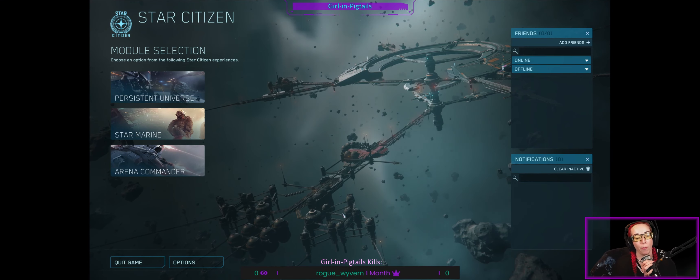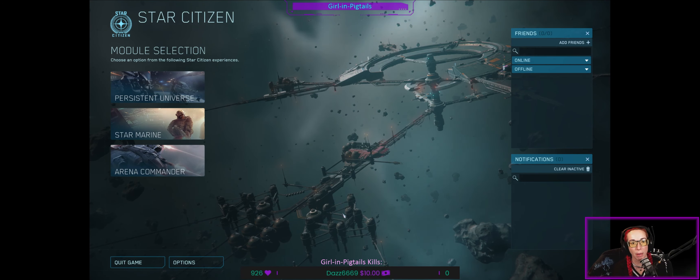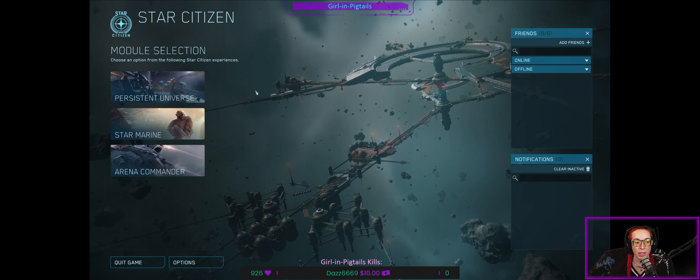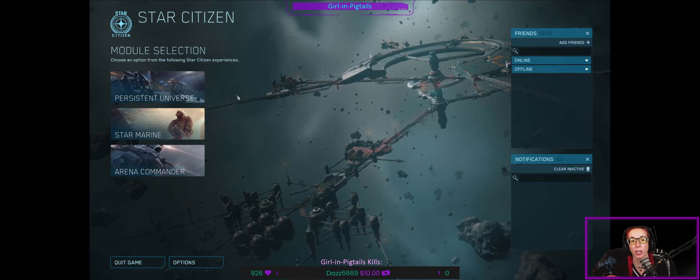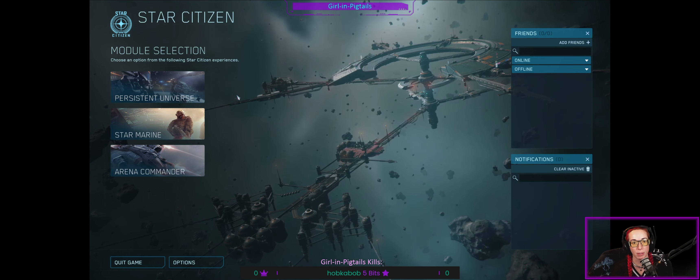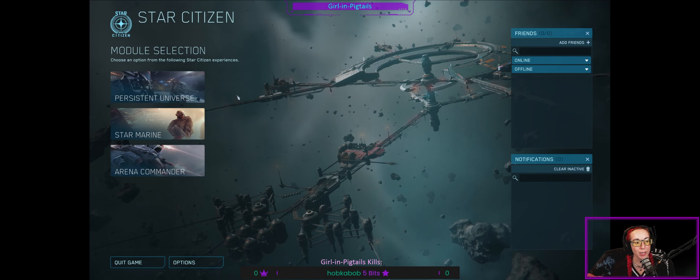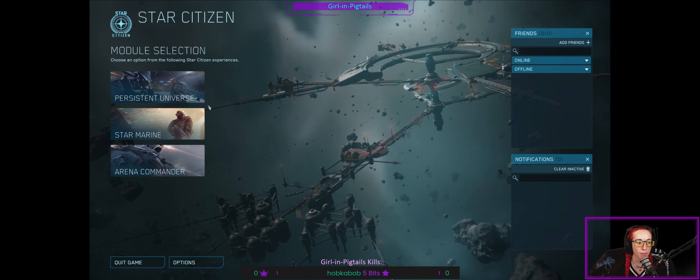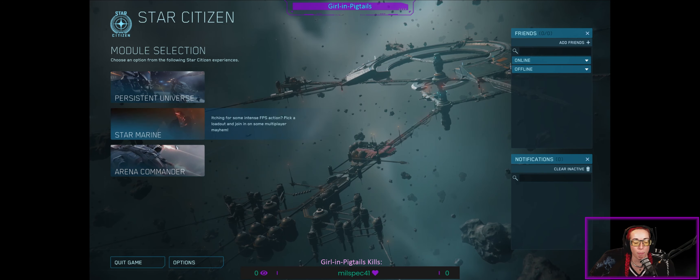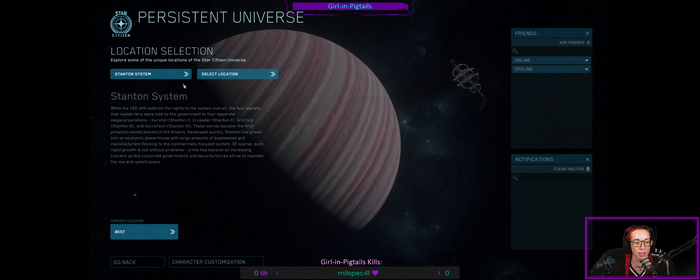Welcome back everyone. Once you have launched the game you will be in the main menu. What we're going to do is go into the Persistent Universe — that is where you'll have the ability to pull out those ships we talked about earlier and hop into the verse. Star Marine and Arena Commander are different modes; I'm not going to cover those in this video, but I highly suggest you go check them out.